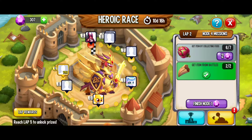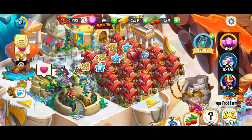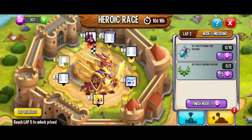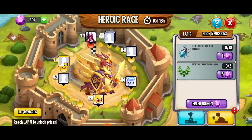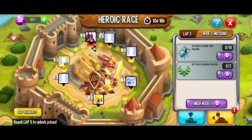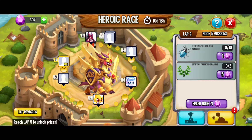Next up, we've got to get items by collecting food, and that should be relatively easy here. Come on, pomegranate — there we go. We're on lap 2, node 5. We've got to get items by feeding our dragons and get items by breeding dragons. When it comes to feeding our dragons, there's a pool of 8, so we're going to be able to get 8 beetles, and then we're going to have to wait 19 minutes each — a total of 38 minutes for the next beetles.